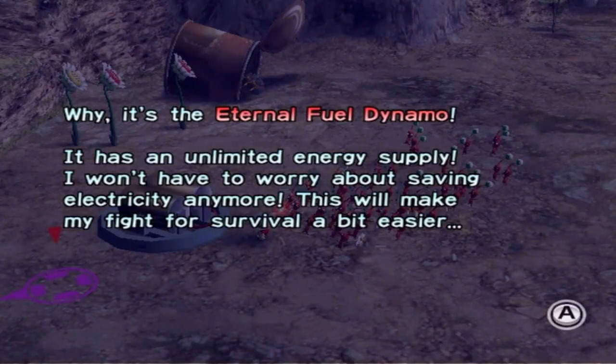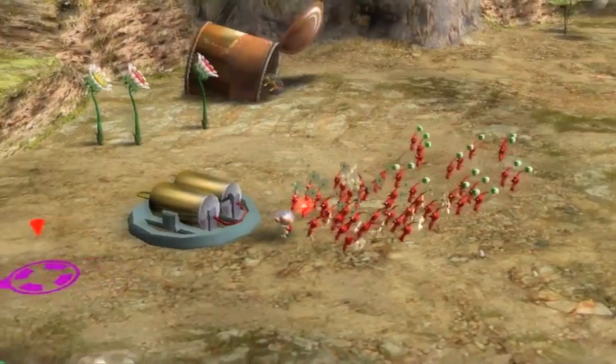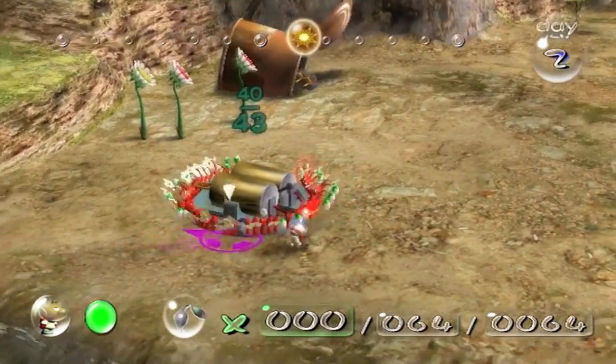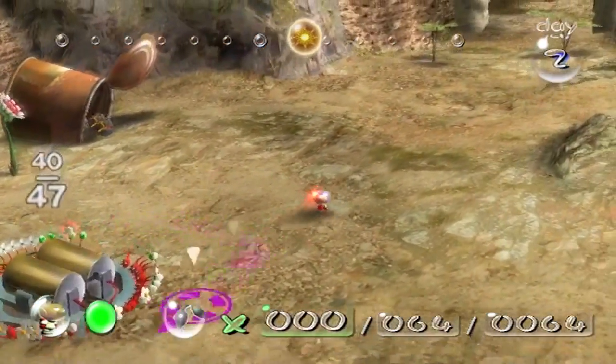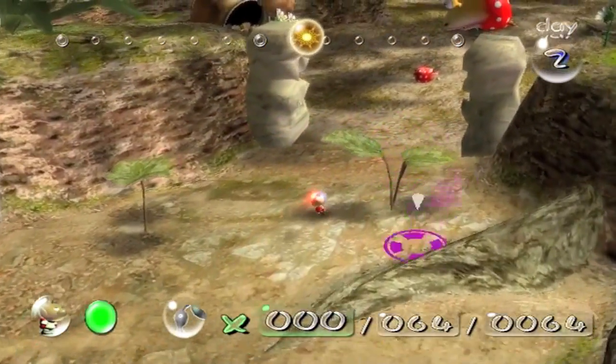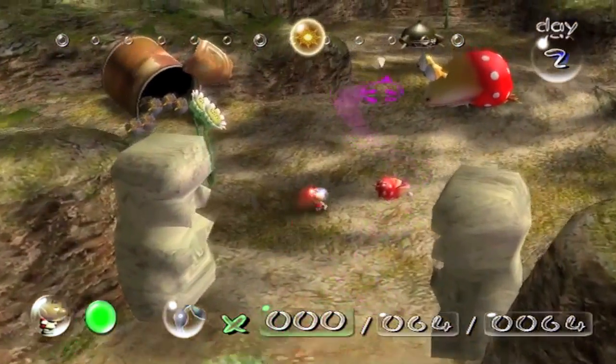It's the Eternal Fuel Dynamo — it has a limited energy supply. It won't have to worry about saving electricity anymore. This will make my fight for survival a bit easier. Oh sweet, we have enough. I'm just going to send all the reds to carry that back to base, and we're going to focus on something really important on this day: finding the new Pikmin.